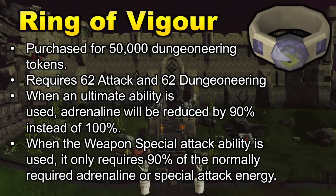Moving on to the next PVM unlock, we have the Ring of Vigor. This ring can be purchased from the Dungeoneering shop for 50,000 Dungeoneering tokens. It requires 62 Attack and 62 Dungeoneering to equip. When you use an ultimate ability, the adrenaline is only reduced by 90% instead of 100%, and the same goes for weapon special attacks that require 100% adrenaline. You'll be able to save more adrenaline, get off more threshold abilities, and essentially boost your DPS in any combat situation.